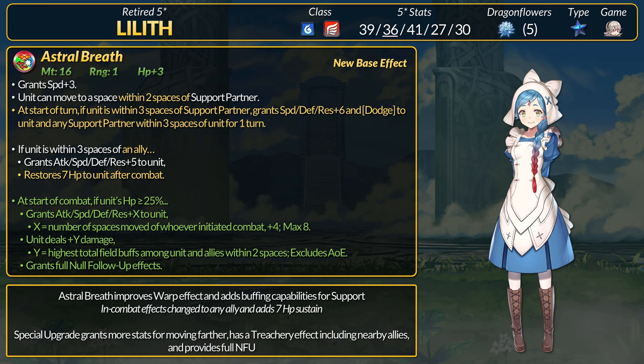For the refine, if above 25% HP, Lilith gains more stats equal to X — the number of spaces moved by the initiator with a base plus 4. If someone moves 4 spaces, Lilith can get up to plus 8 extra stats. For the true damage, Y equals the highest total field buffs on Lilith or allies within 2 spaces, including treachery and nearby ally buffs. With her new base effect, Lilith can get plus 18 true damage on hit, and with no follow-up, hopefully that means a double using her highest speed. You still want to use Lilith with a support partner — no support means no field buffs or Dodge.